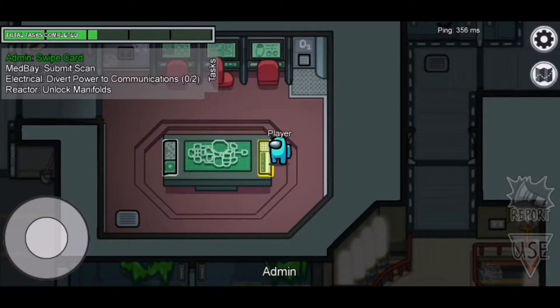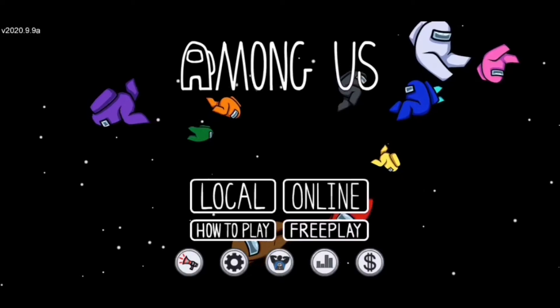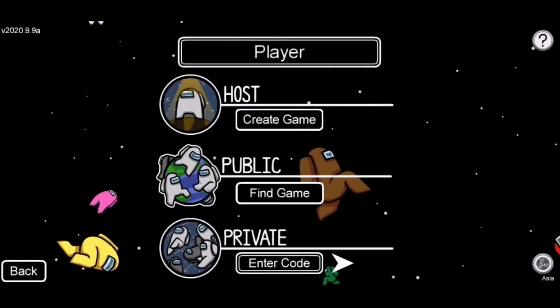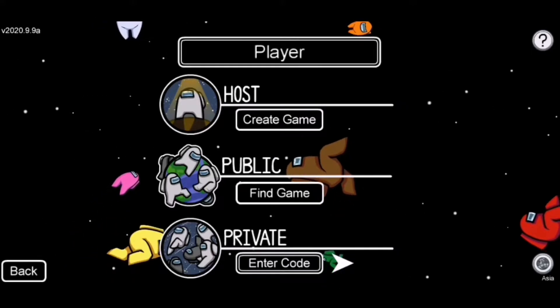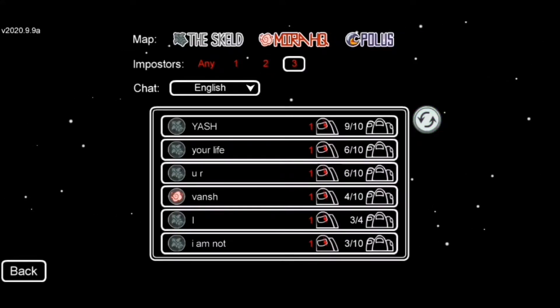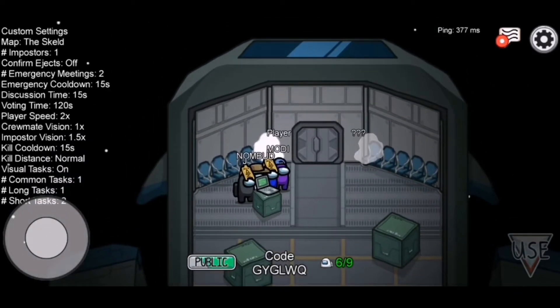Let's see how to play Among Us as a crewmate. To join a game, select either online or local. From here you can choose whether to create or join a game and whether you are searching for a game with one, two, or three imposters. You will not know if you are a crewmate or imposter until the game starts.